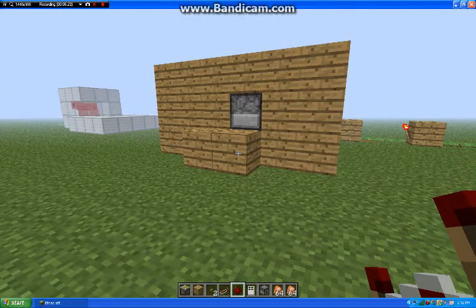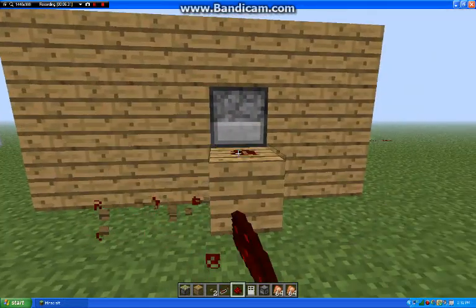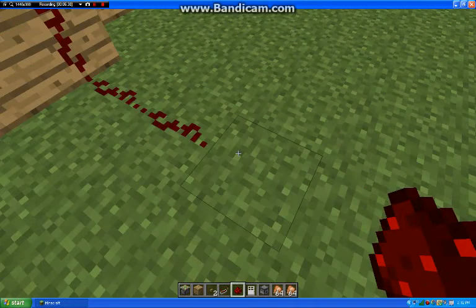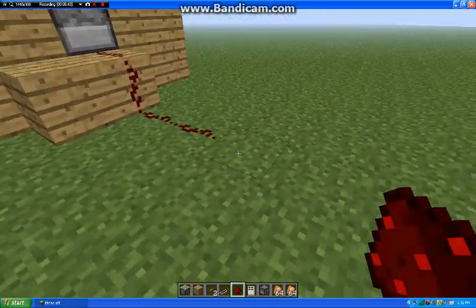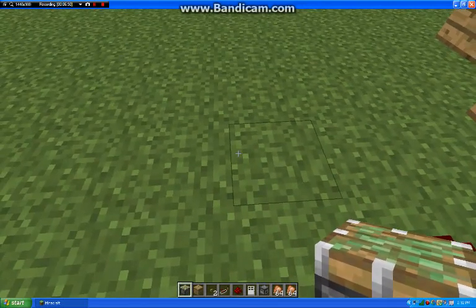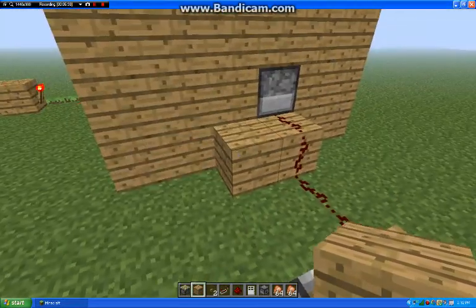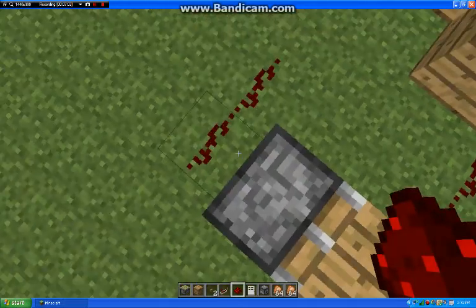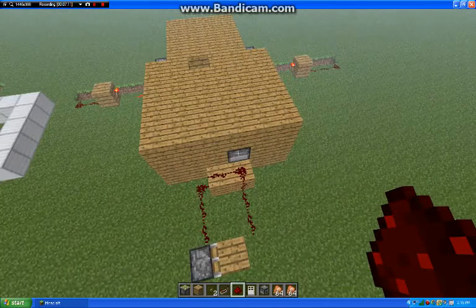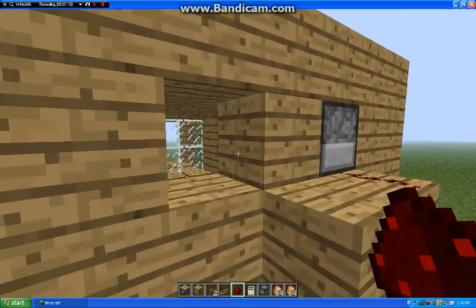Going to want to lay down your redstone right here. Going to want to bring it down and hook it to - you're going to want to grab your piston. Put it right here, put your block right there on the piston. And wire the piston, then hook up the redstone to the button.